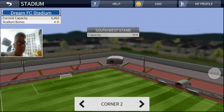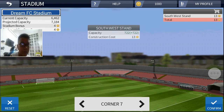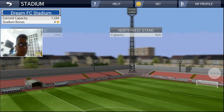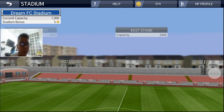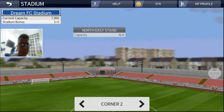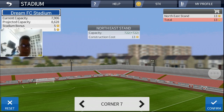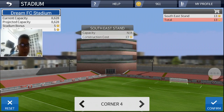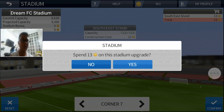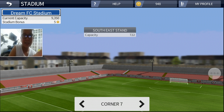Let's see what our stadium has. Let me upgrade this. Is there any capacity? Yes, it's 7,722 and costs protein coins. I'll upgrade into corner 7 — we have another 7,722 capacity. We're now at 7,906. It's the capacity corner 7. Confirm. 8,628 — come on, corner 7. Yes! We got it. We lost 52 coins but we have maxed our capacity up to 9,350. Not bad.